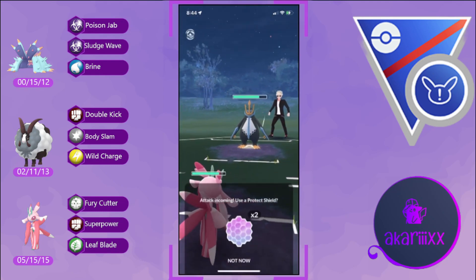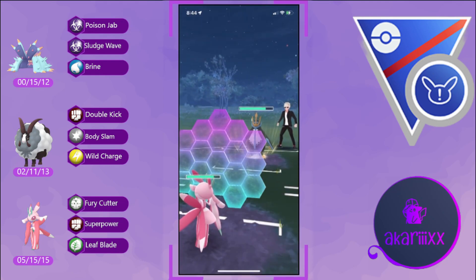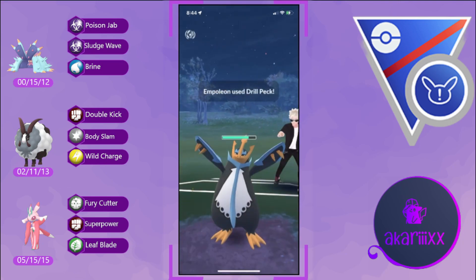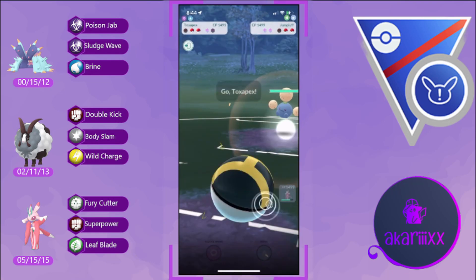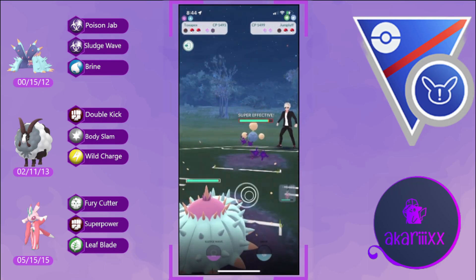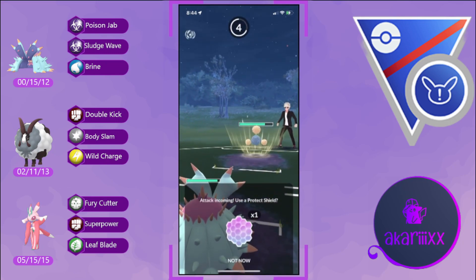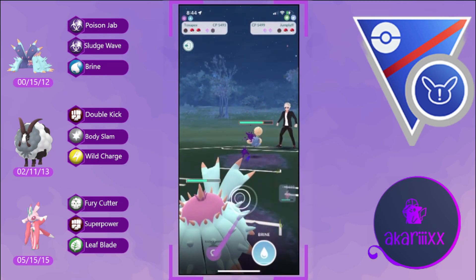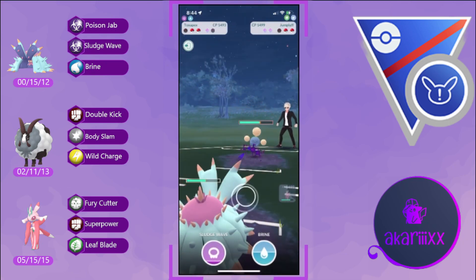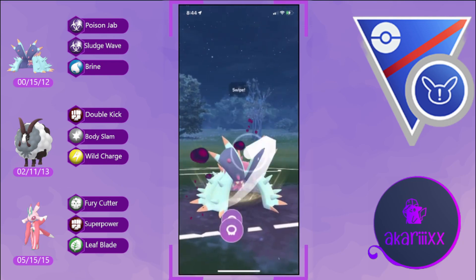Even though our Fury Cutters are resisted by the opponent's Steel typing and they have an energy head start, we expend our first shield and are able to easily outpace the opponent. They pivot out into their Jumpluff trying to catch the charge move, but also not wanting to take damage onto their Empoleon.